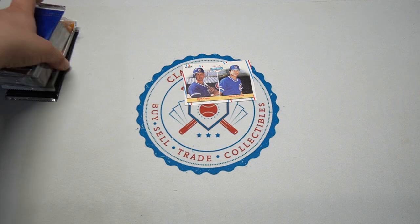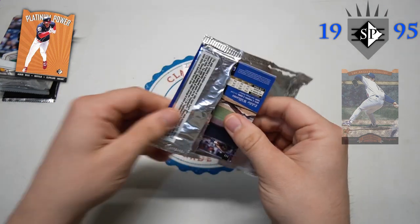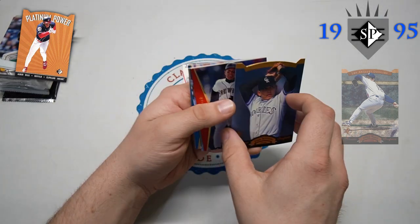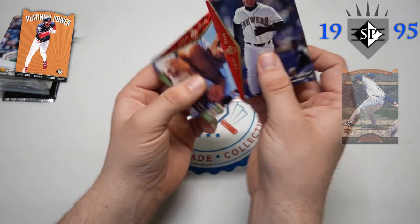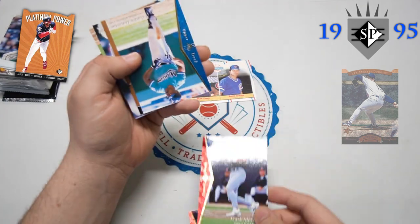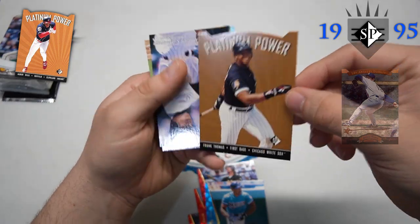Let's do our '95 SP and then the hanger pack. Love '95 SP! We have our Premier Prospects but it's not the Hideo Nomo, so I have to keep looking for that one. We got Carol Baines, hall of famer on the Orioles. There's Big Mac, Mark McGwire - loving this pack again. Andre Dawson, hall of famer, and look at this - Frank Thomas!